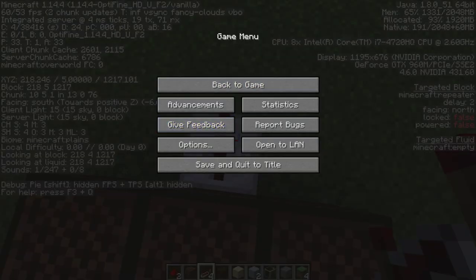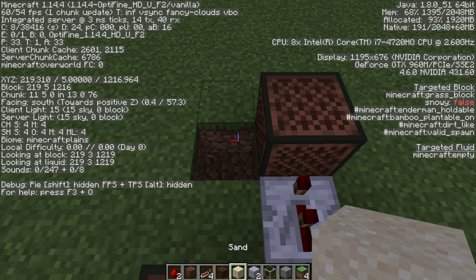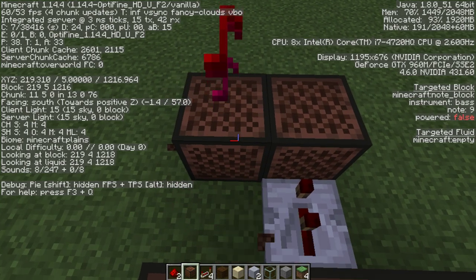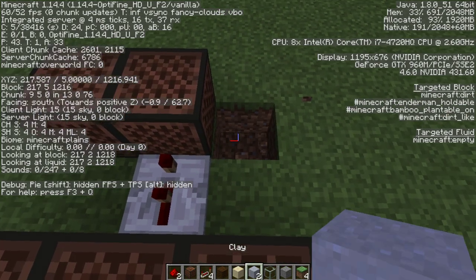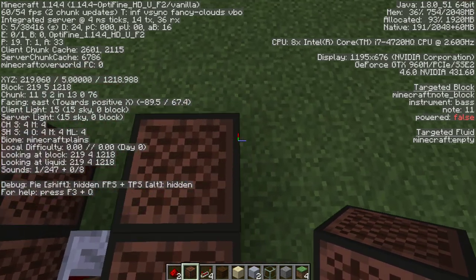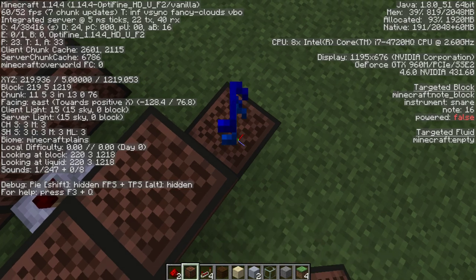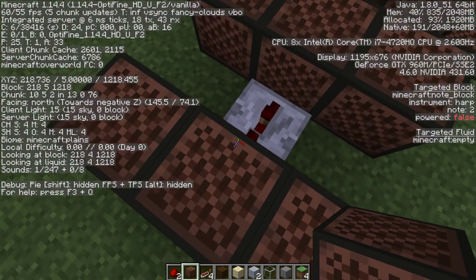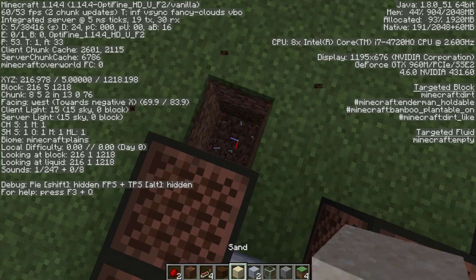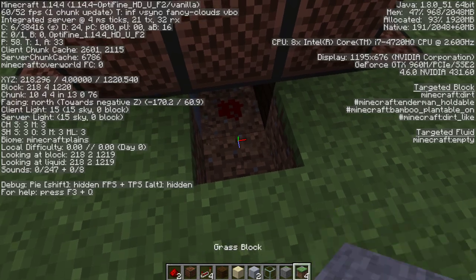Two ticks. Two. And then eleven. Eleven for wood. And then nine for clay. Twenty-two sand. And six stone. And then, you know, do your redstone. Fix that up.